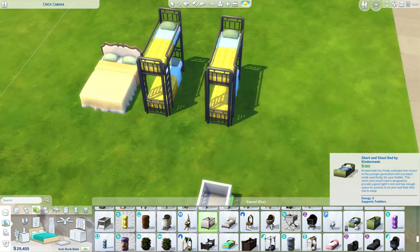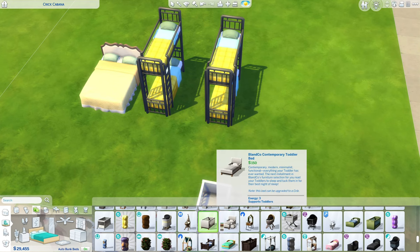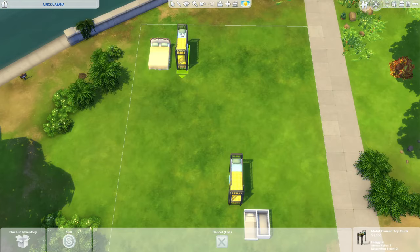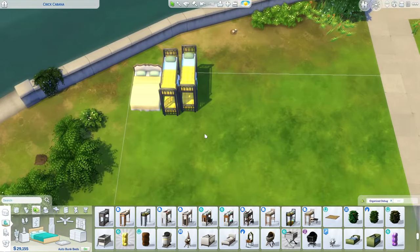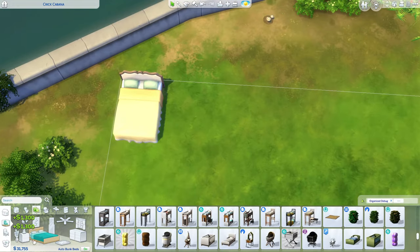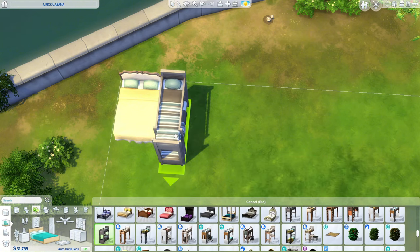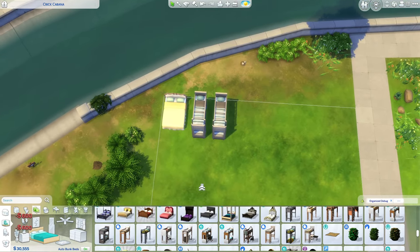I was thinking we could do two infants since cribs are only 150. The toddler bed is 160, so that's only saving 10 simoleons — actually this one is also 150, so we could do an infant and a toddler. I'll put these in the back so they're already accounted for. The bunk beds are quite expensive though — this one is 600 and this one is 1,000, which I don't like at all.